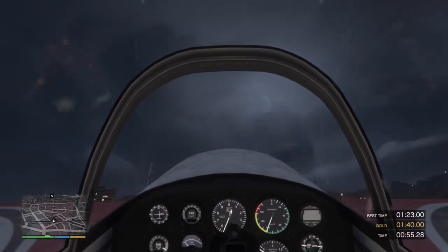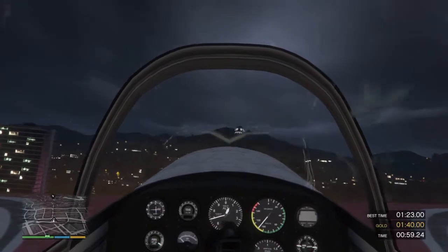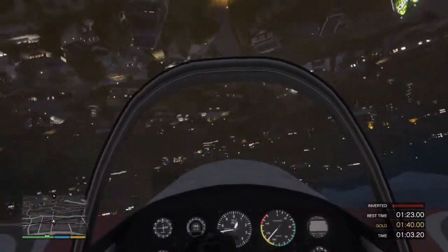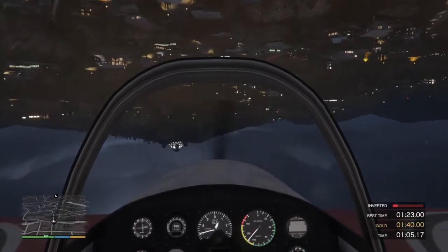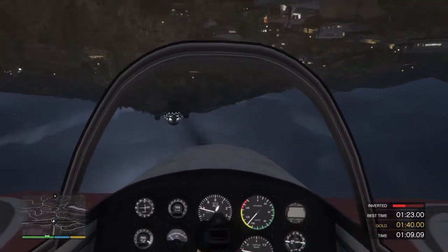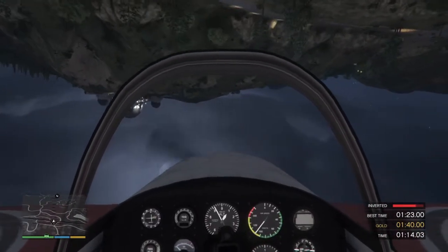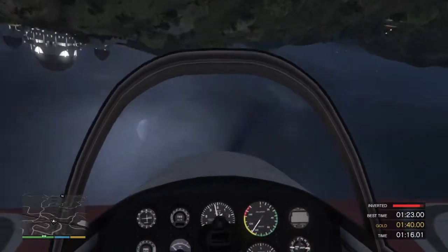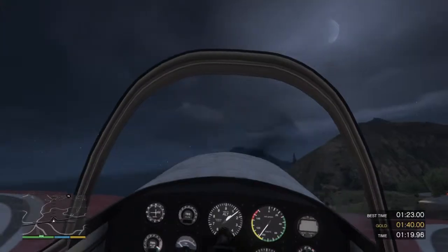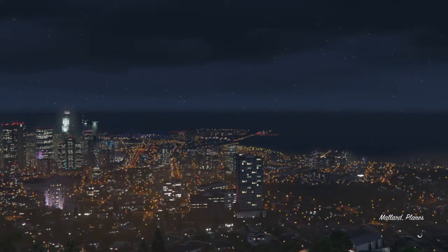Now let's see how you do upside down. On my word, roll over the plane and hold it steady. Roll the plane upside down — hold the plane upside down for several seconds. Roll the plane right side up. Great work out there today, I'll get you some more moves next time.